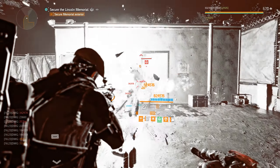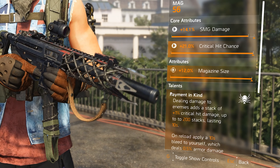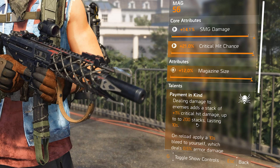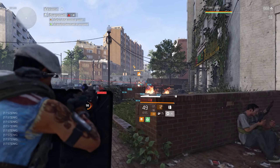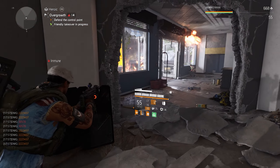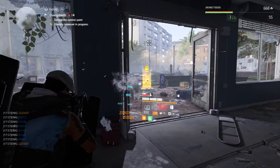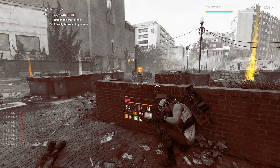The special talent of the Backfire is called Payment in Kind. Dealing damage to enemies adds a stack of 1% critical hit damage, up to 200 stacks lasting 10 seconds — so that's a potential of 200% critical hit damage. No other gun or SMG in the game right now can reach that amount of critical hit damage just by hitting enemies. It's a really great talent, but it comes with that risk — high risk, high reward.